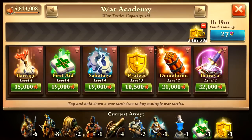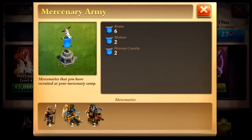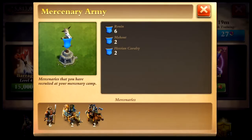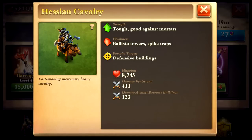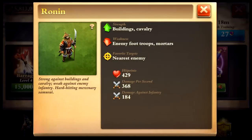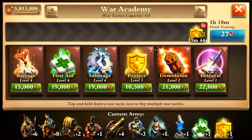Right now in my War Academy I'm cooking up three protect and one first aid. For mercenaries, I'm bringing two war elephants — the Mahout type. Look at how many hit points they have; they do a lot of damage and are great for soaking up defenses early. I also like the Hessian Cavalry — they have a lot of hit points, just a little stronger than the typical caraciers. They're not as strong as the elephants but do more damage. I also like to bring one group of Ronin because they do a lot of damage to buildings, helpful for getting to 100% destruction.